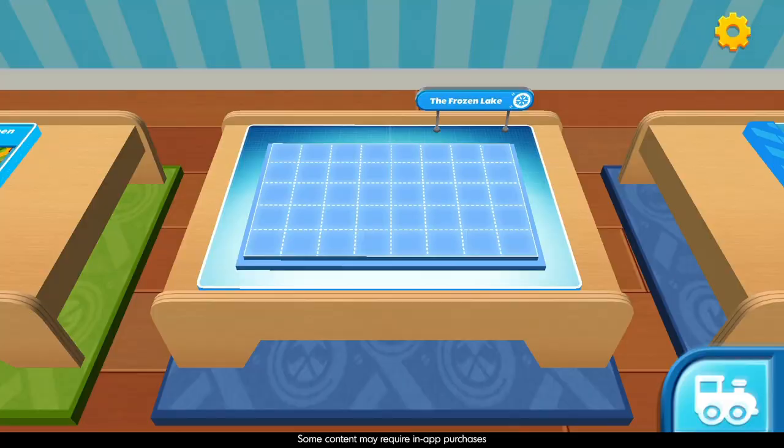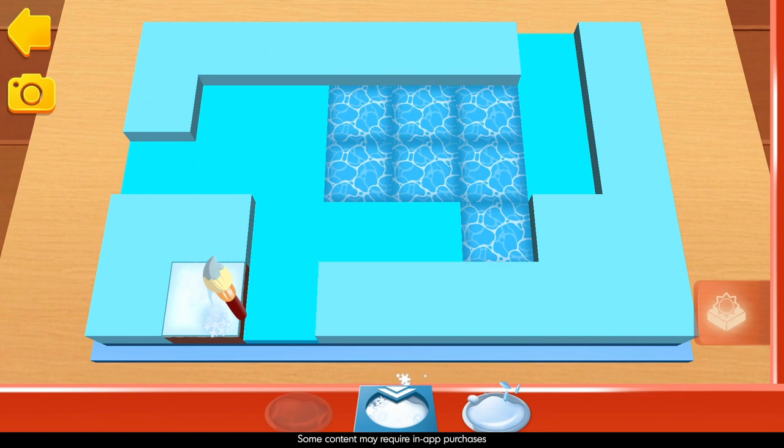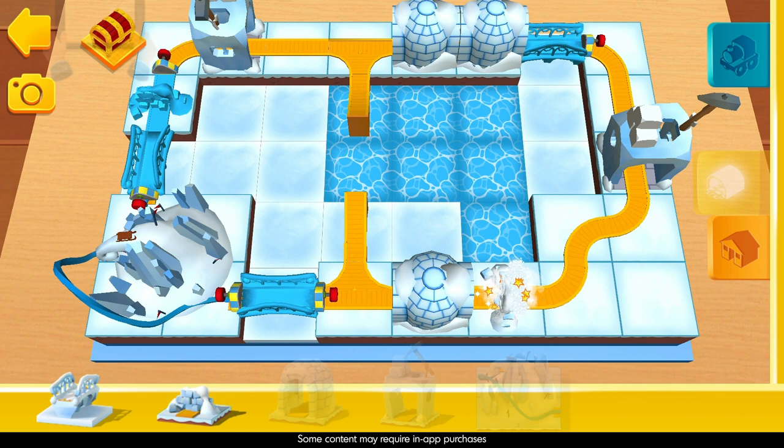Choose which blueprint you'd like to build. Snow is never a problem for Sodor's strongest engine. Ride with Gordon over frozen bridges and crash through ice walls on your way to the lighthouse. Don't get cold feet.